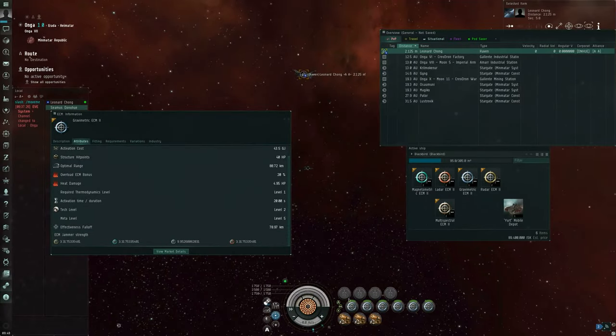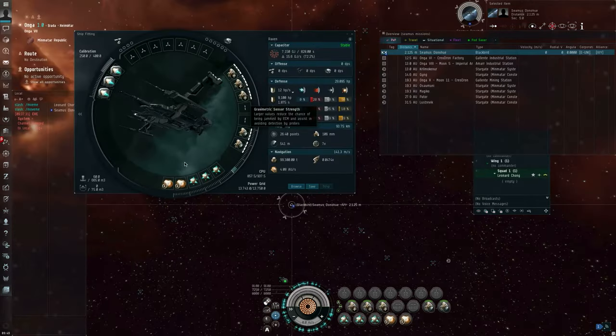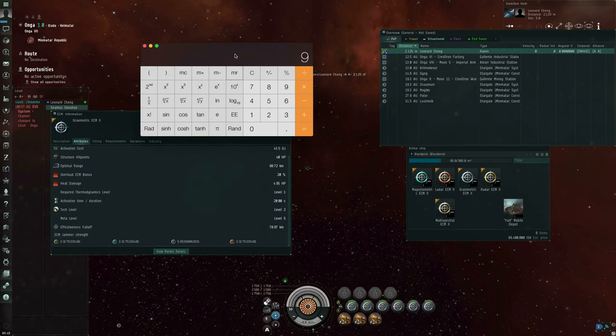The jam module can only make one attempt every 20 seconds. So 9.95 divided by 26.40 — that's about a 37.7% chance per cycle for this thing to succeed.